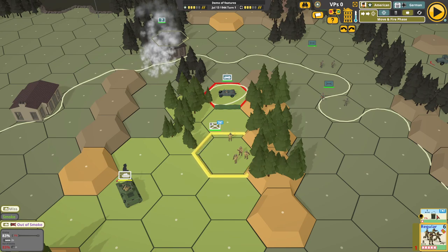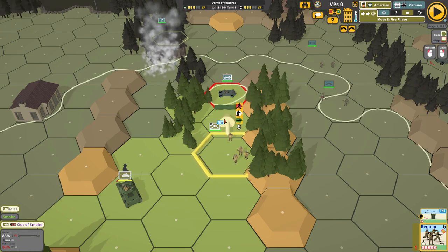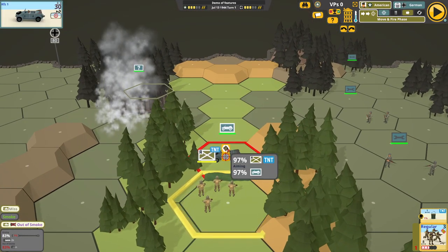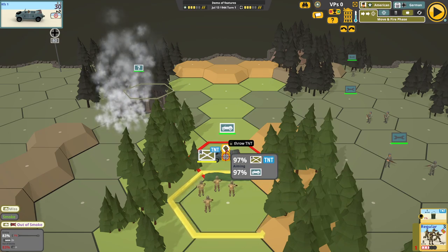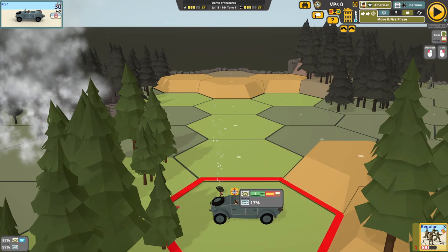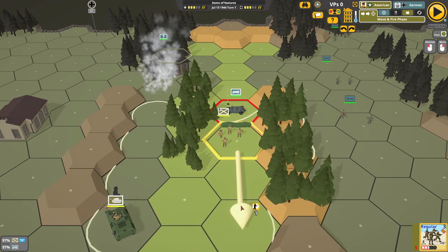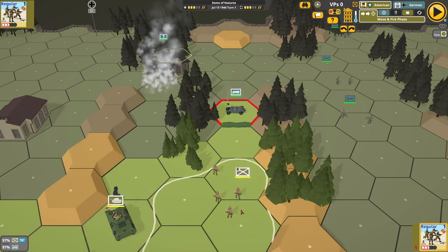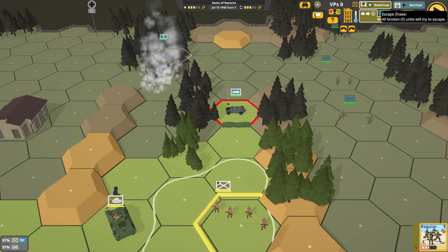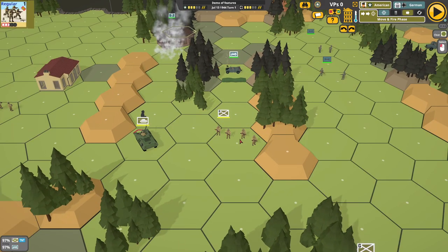TNT. So this regular squad is armed with TNT. Here's an enemy Jeep — we can fire at it. How do we use TNT? We walk up to it, we right-click, and now we've got this option as well as firing our guns. Let's click — we can move after using it, so it allows us to withdraw. And this TNT will explode at the beginning of the escape phase. So that's how to use TNT.